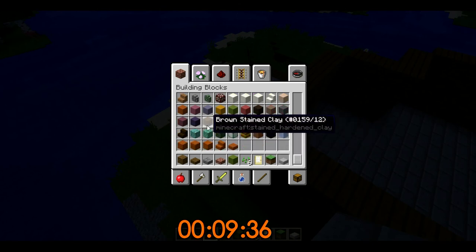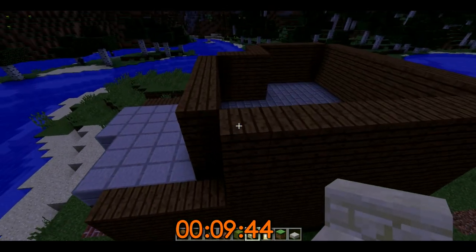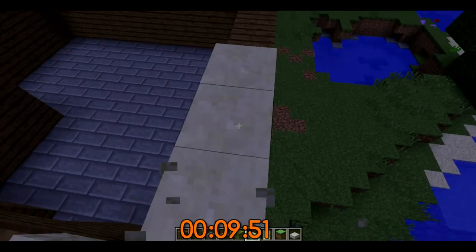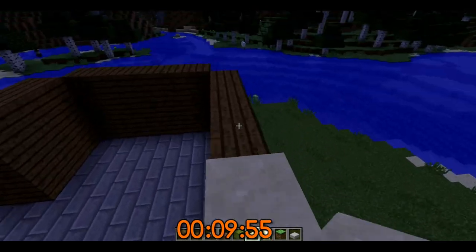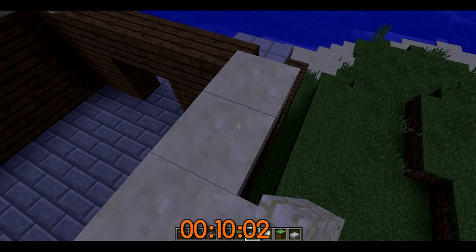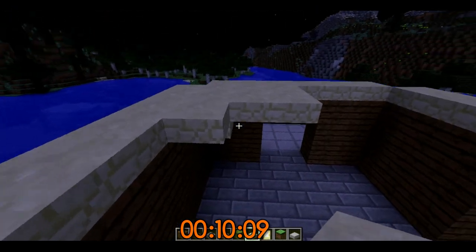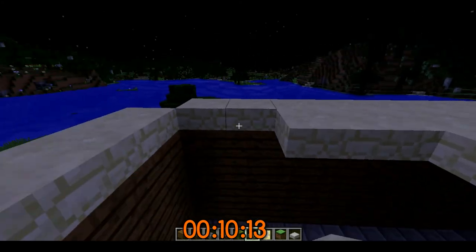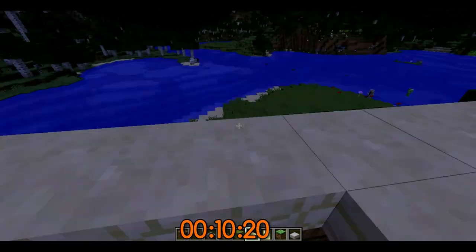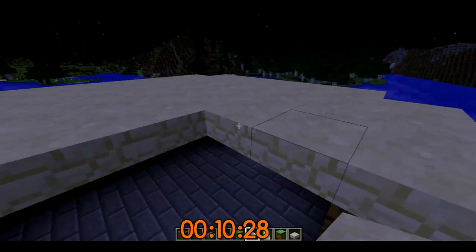Hmm, this is not something we would have here. Maybe sandstone — why not? Maybe we should use slabs, just a flat roof. It's not too bad — you can have a flat roof once in a while. It doesn't always have to be a nice pointy roof. Let's just go with sandstone — just like that. We need precision, more precision. That's more like it.